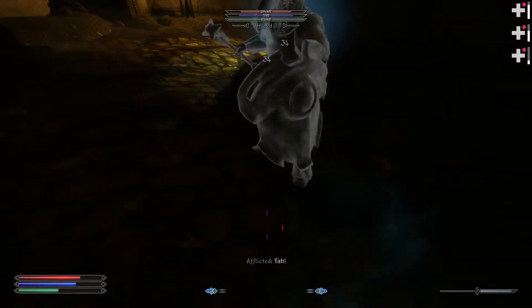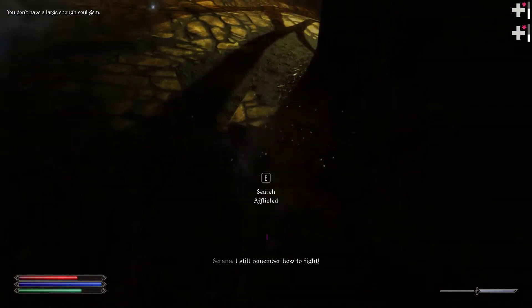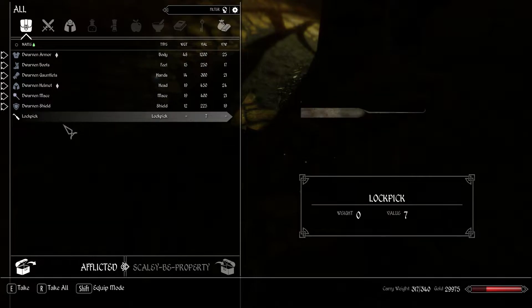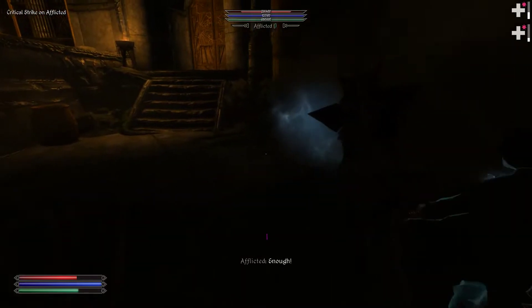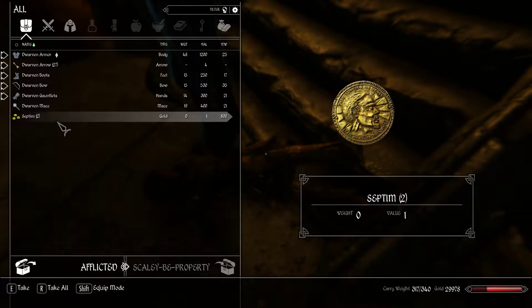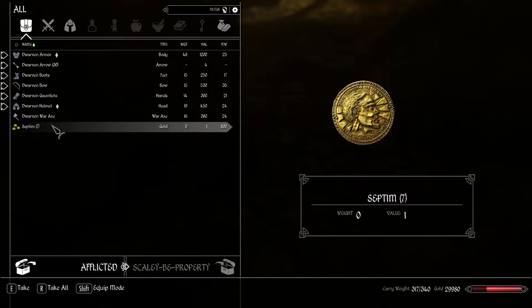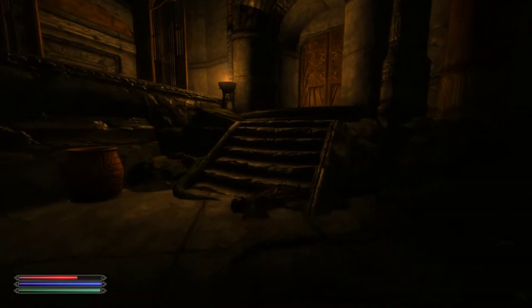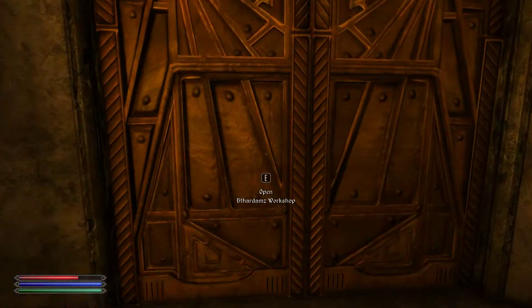So much visual clutter. Maybe I'll just continue pushing through Dawnguard so I can get rid of Serana. I don't remember how long she has to stay with you — I think it's until you open the Soul Cairn.